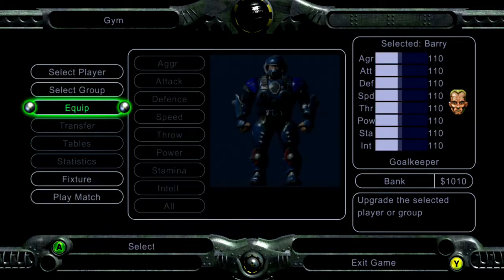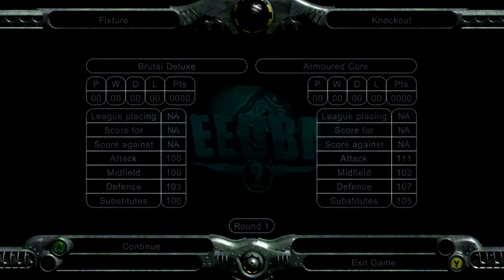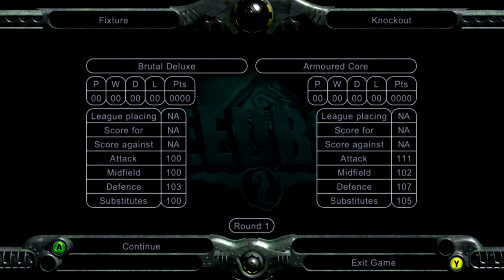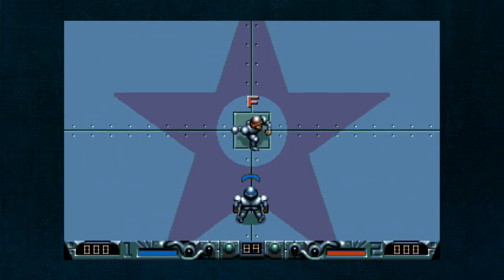Let's crack on with a knockout — you can obviously upgrade your player's attributes. Let's get stuck into a game.